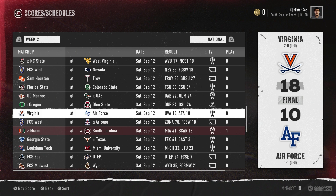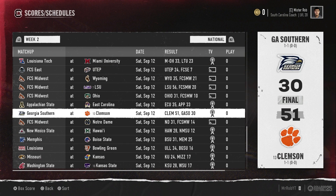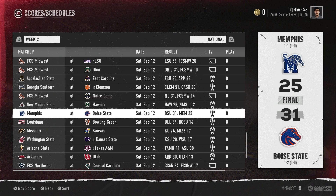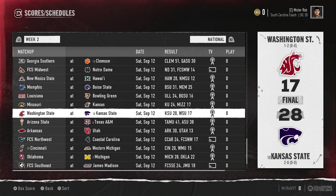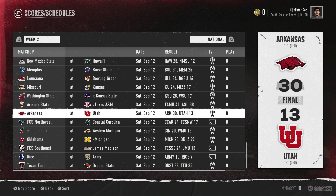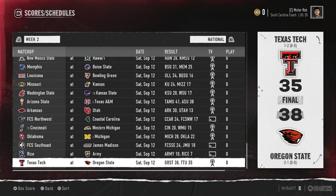Louisiana on the road beats Bowling Green. Kansas over Missouri by a touchdown. Kansas State knocks off Washington State. Texas A&M in a close one beats Arizona State. Arkansas over Utah as the Utes drop one at home — kind of an upset. Cincinnati gets it done on the road against Western Michigan. Michigan, the number two team, over Oklahoma. And finally, Oregon State over Texas Tech 38-35.